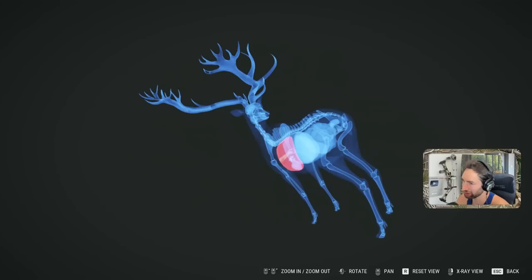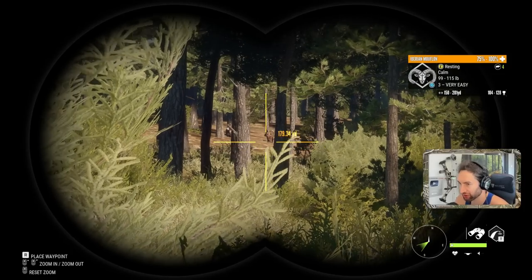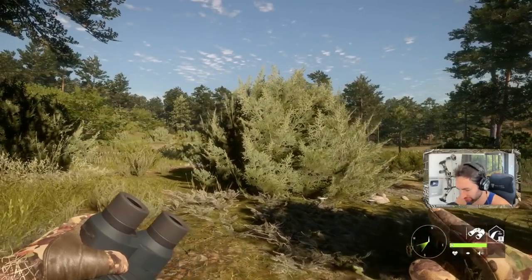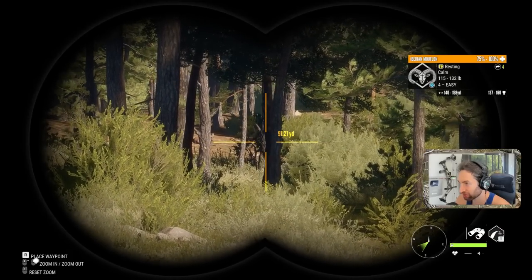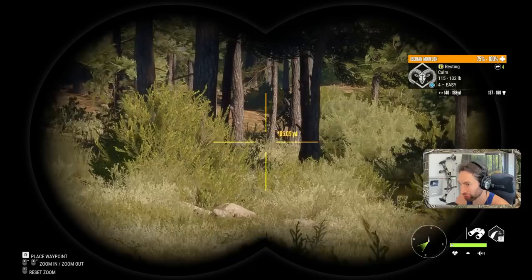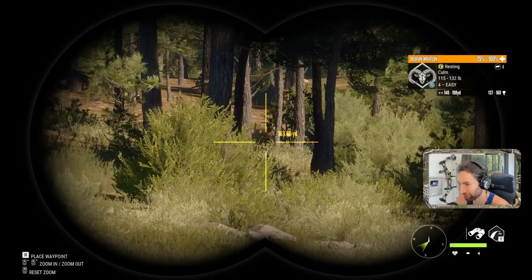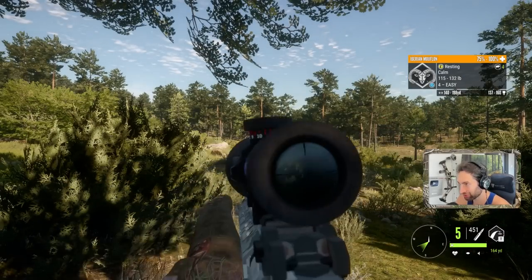We just got eyes on our first herd of mouflon out here and we got a couple of nice threes right there to start out. There could be a bigger one though, so we want to make sure we spot him out really well. Just like that - there's a massive four about 160 yards out. It's a tough angle but if we hold low I think we can make that shot count. Remember, the vitals are really low on these things.